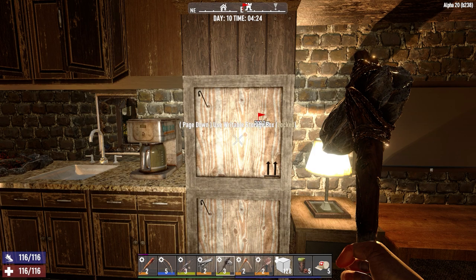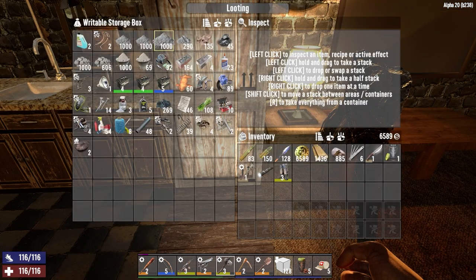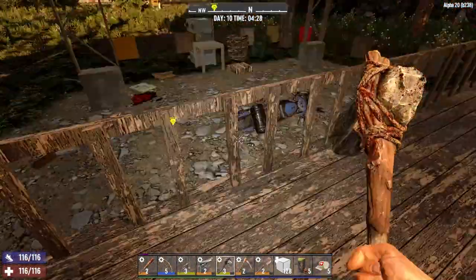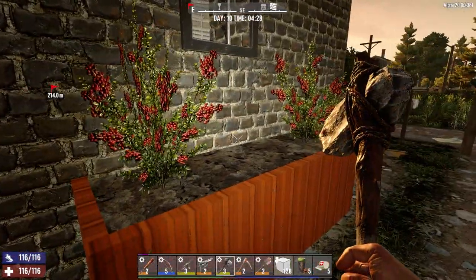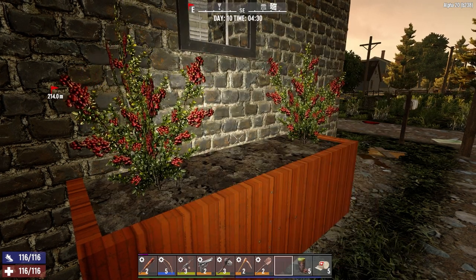So we've got enough to do almost all of our concrete and we'll have more by the end of today. Let's get out of here. Actually before we do that, let's quickly see what this has to offer us and see if we actually get any seeds back from these plants.